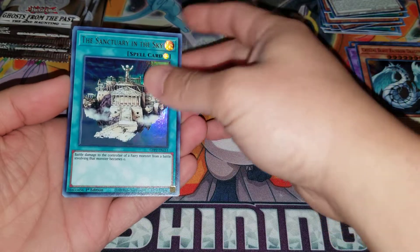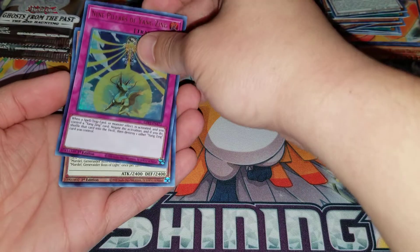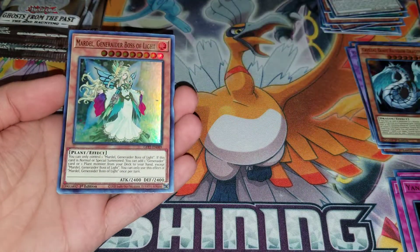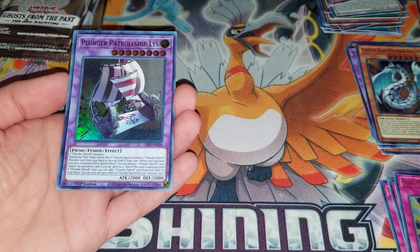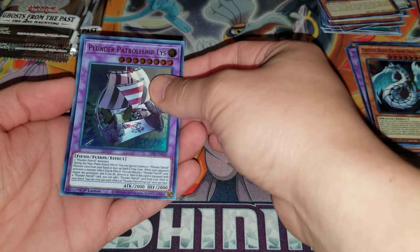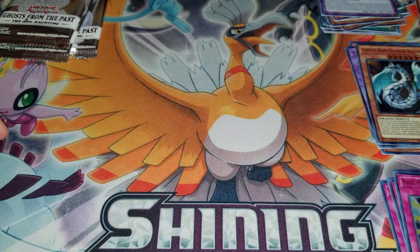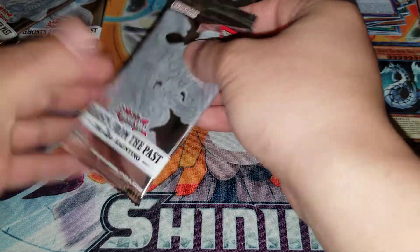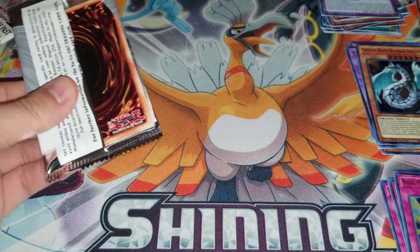A ghost rare in entire cases, which is absolutely nuts. So we have a Sanctuary in the Sky, Nine Pillars of the Yang Zing. I think the ghost rare is normally the third card — that's what I've seen based on recent openings on YouTube. But we'll see if we're lucky enough to pull one. It's only five cards in these packs, so packs are done before I even realize it. I'm not used to five cards per pack.